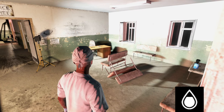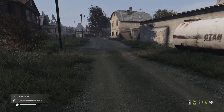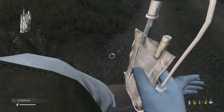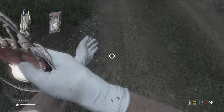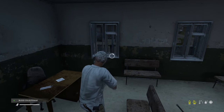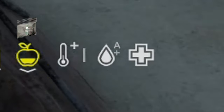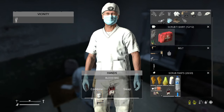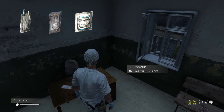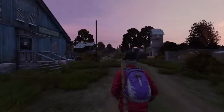Getting a heat buff from a fire — the plus symbol — can prevent these types of illnesses while it's active, which is extremely useful for colder days and early starts. You can identify blood loss by your blood symbol at the bottom emptying and changing colour from white to yellow to red, with the screen losing colour until it's black and white. To treat, transfuse blood from a saline bag to regenerate blood quicker over time, or from a blood bag — either from other players or blood you've previously taken from yourself. Blood types always need to be compatible; a blood test kit can reveal blood types.